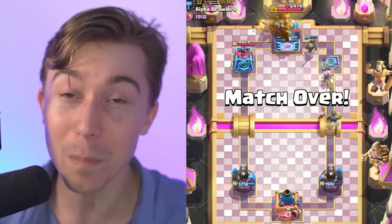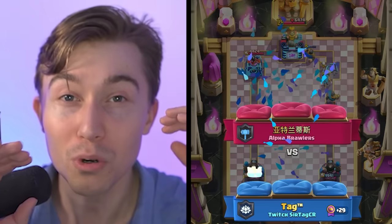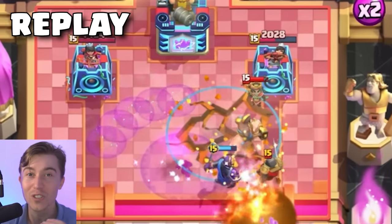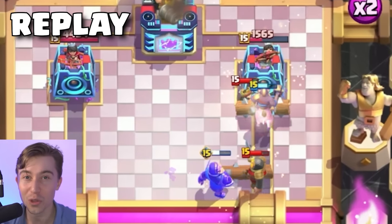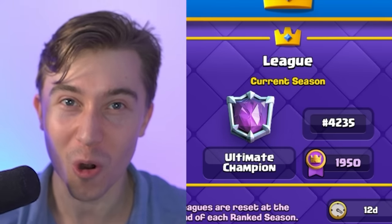We'll keep climbing up the leaderboard. I'm happy to play such a solid cycle deck that has the capability of beating Drill, because Drill is the most prevalent deck in the game right now. If you can Earthquake down their building, they're going to be forced to drop units on your Hog Rider, guaranteeing you value with your Firecracker every time. After drilling down Drill, we've pushed up to 4,200 in the world.